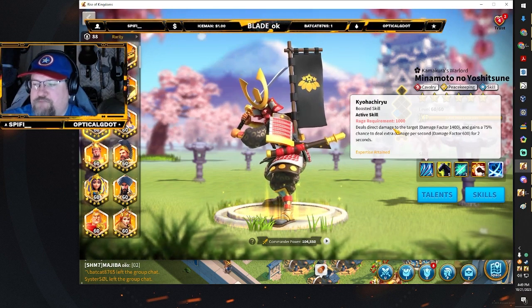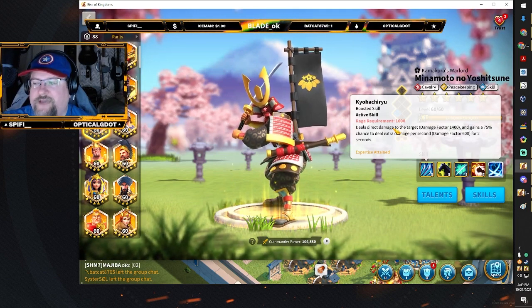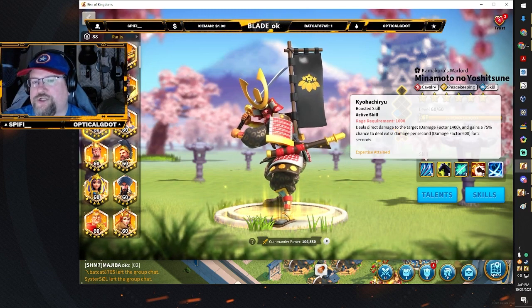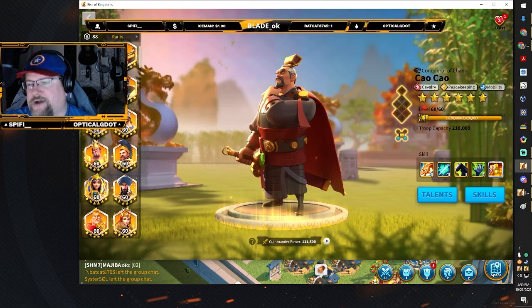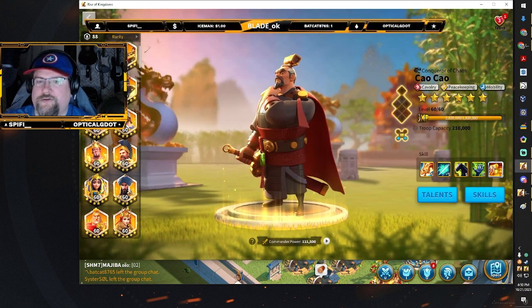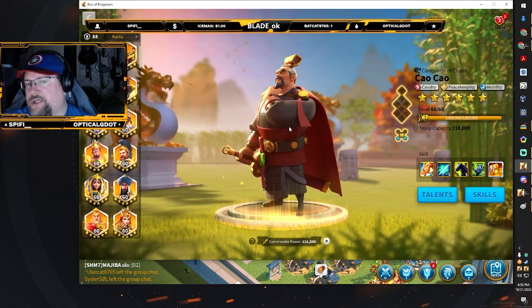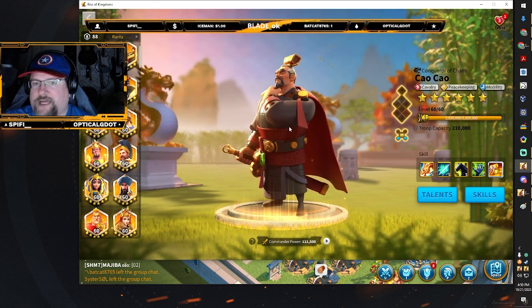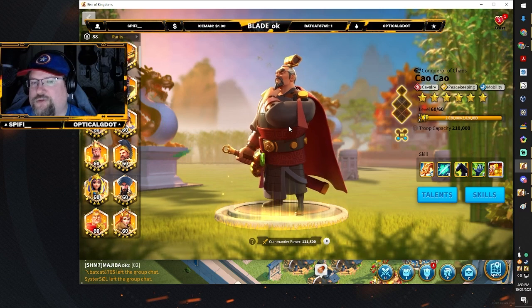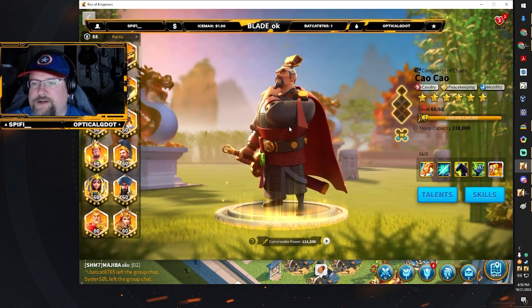If you are a moderate spender, you can have two solid KvK marches: one being Richard and Sun Tzu, and the other being Minamoto and Chow Chow. If you can run Richard/Sun Tzu and Minamoto/Chow Chow with 300,000 T4 troops for KvK 1, you're in a good spot. A lot of people think that having three semi-decent marches is better than two good marches, but two good marches is definitely better.